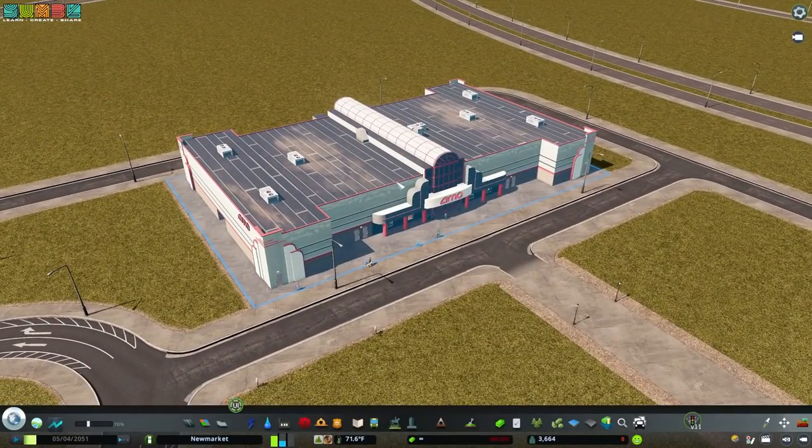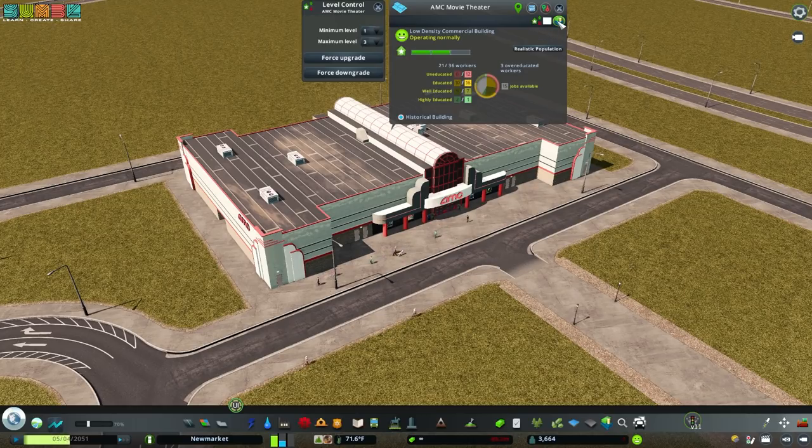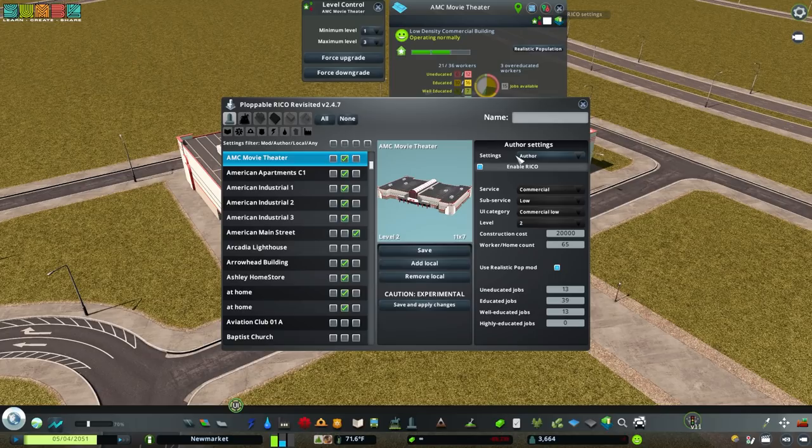On the other hand, this AMC — I downloaded it with preloaded settings for Ploppable Rico. So this is the Ploppable Rico menu, the author settings for this. The AMC movie theater is what is selected right now. I can change any of its commercial settings or how it fulfills Rico. The author has predetermined that this is a low density commercial building — commercial low, as opposed to tourism or something like that. Level two is a good default. It also uses the Realistic Population mod to determine how many jobs are going to be applied. So this building has 36 workers as modified by Realistic Population.